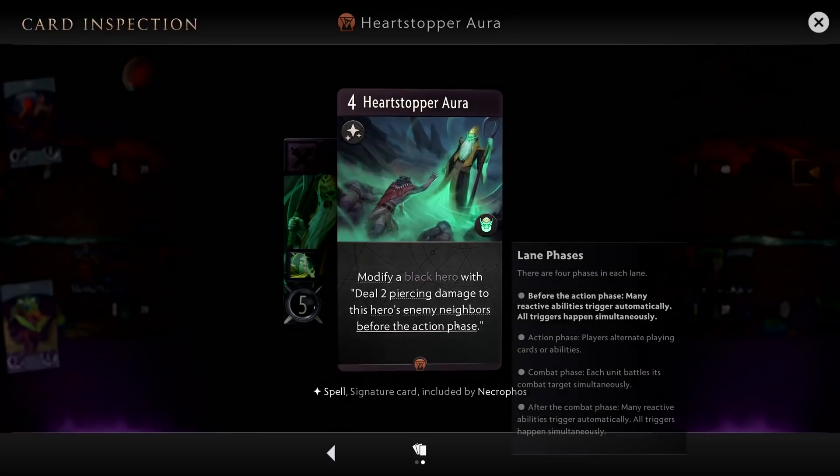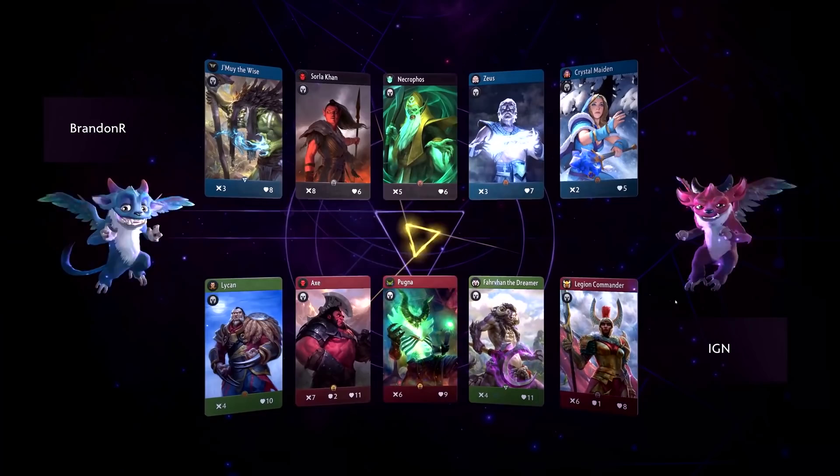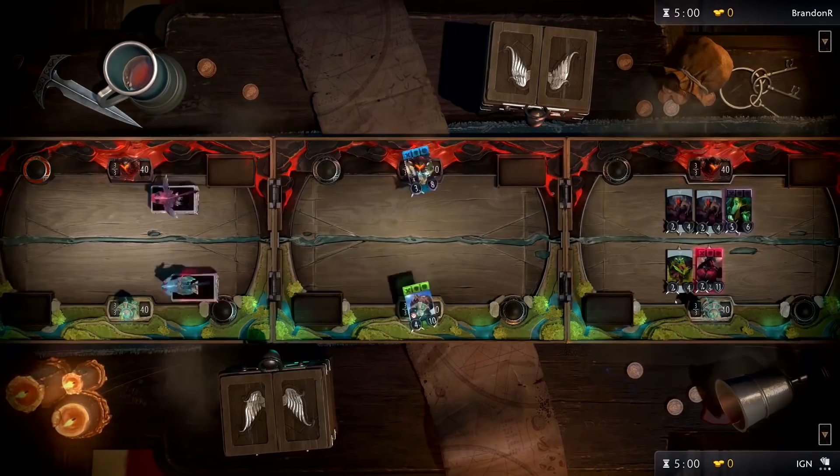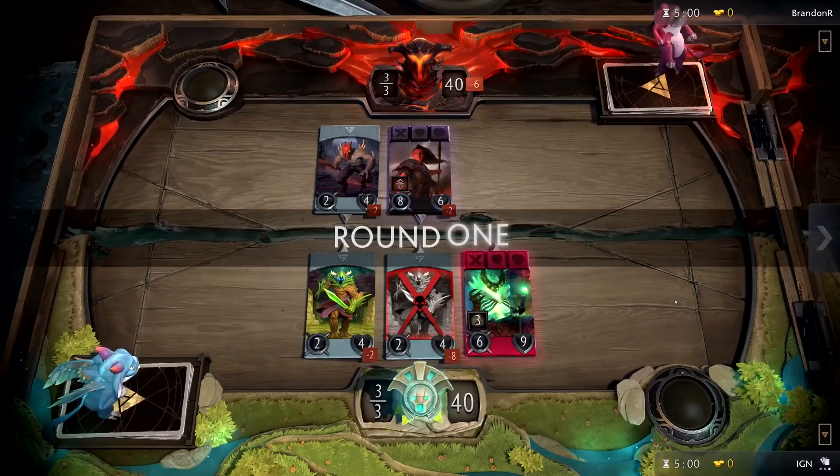So with your deck built, let's find a match. Your match will start with a preview of the heroes in your opponent's deck, and he'll see a preview of yours. Take note: the first 3 heroes you place in your deck will be randomly deployed across 3 lanes. You won't always get Earthshaker in one lane, for example — even if he was placed first in your deck, he may be deployed in the 2nd or 3rd lane.